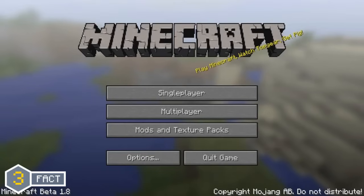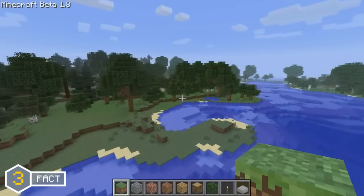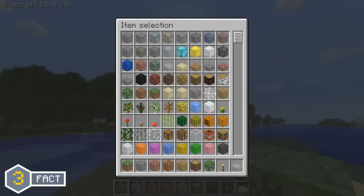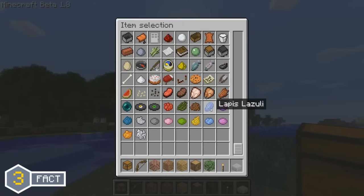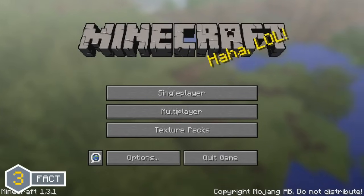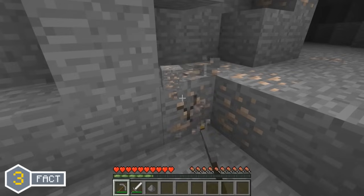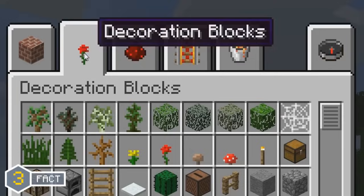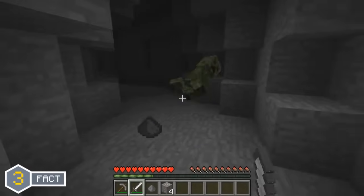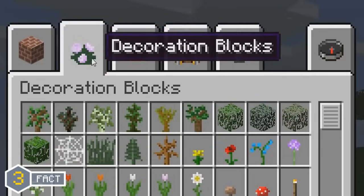Creative mode was added in the Minecraft Beta 1.8 update and there have been various changes made to the creative inventory. From Beta 1.8 all the way up to Minecraft 1.2, the creative inventory was just a single list of blocks and items with no access to the survival inventory except when using crafting tables or similar blocks. But in the Minecraft 1.3.1 update, the inventory was changed to the more recognisable creative inventory we have today. From Minecraft 1.3 up to 1.6, the decoration blocks item was displayed as a rose, but when 1.7.2 was released, the rose was removed and replaced with a peony.